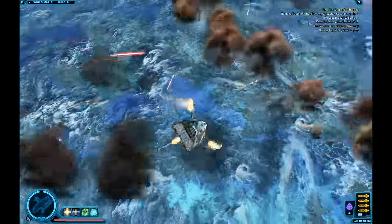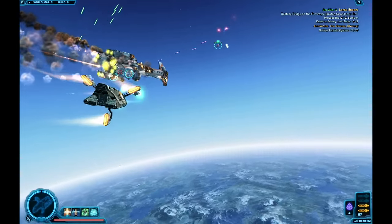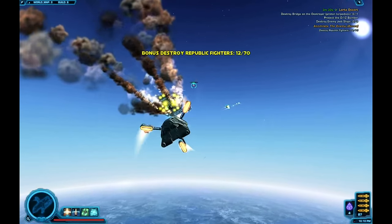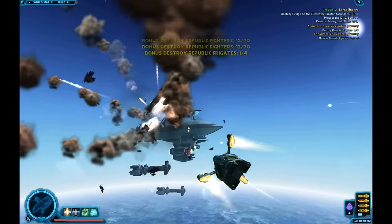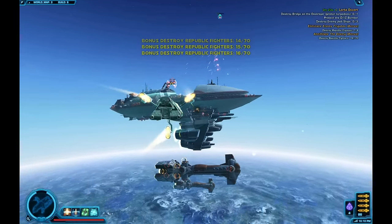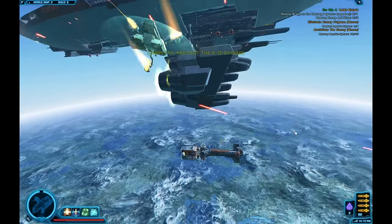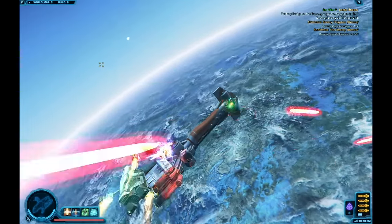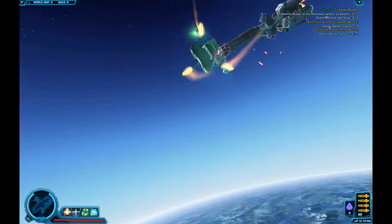At this point the bomber is going to take a vicious right turn and we're coming to the last few seconds of the escort part. As soon as you see the destroyer coming onto your screen, switch to your shields and concentrate on taking two shots at the bridge on the destroyer. If you can't take two shots, don't worry about it. In this particular video I didn't, but it is possible — just take one shot and you will get two more attempts at this.